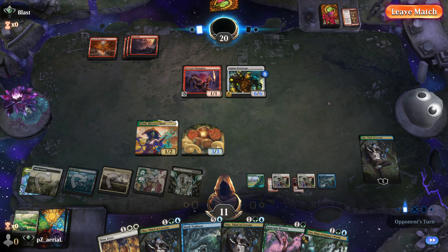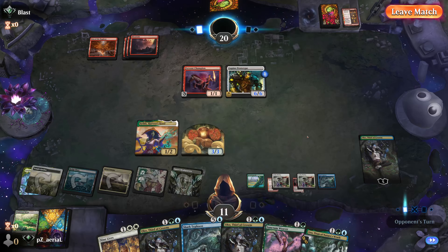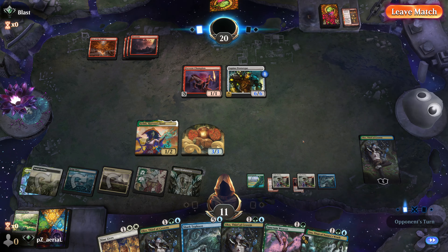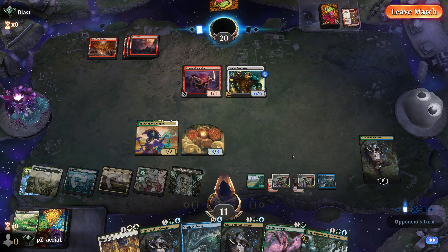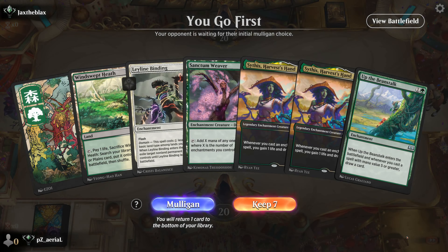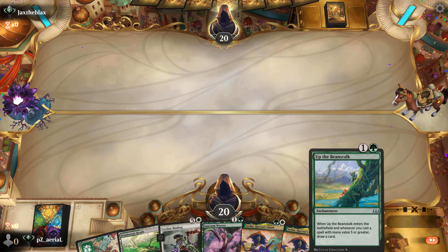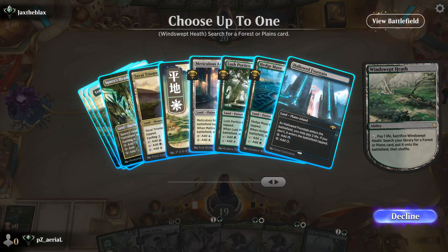Round four — pretty good hand. A lot of cheap spells, a lot of Sythises that can draw us cards, and their Up the Beanstalk counterparts. We need to find white mana. We can get the Mardu Triome here — that gives red and black, so the Leyline Binding should be pretty cheap. We just need to find a blue mana source at some point. Opponent goes Dark Ritual into Preacher of the Schism. We're going to Leyline Binding that — there goes their early advantage. They go Dark Ritual again into another Preacher of the Schism. They really want this card to land.